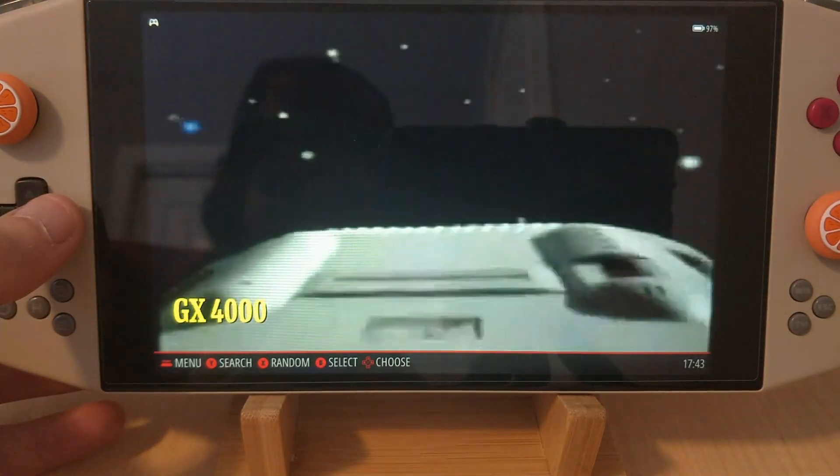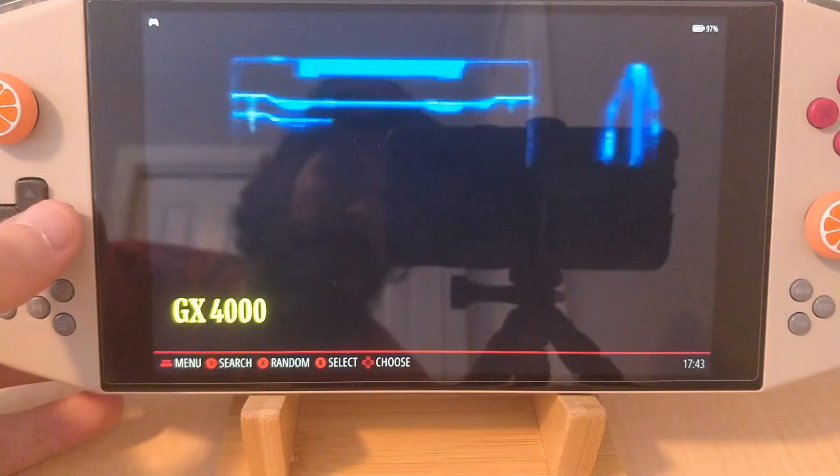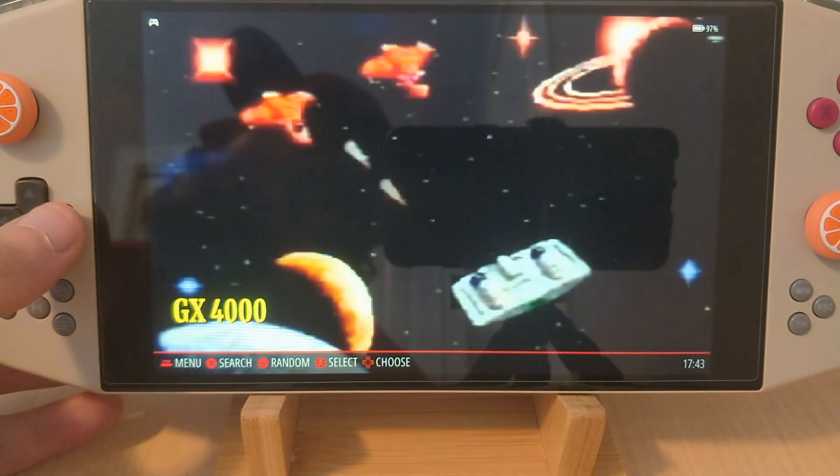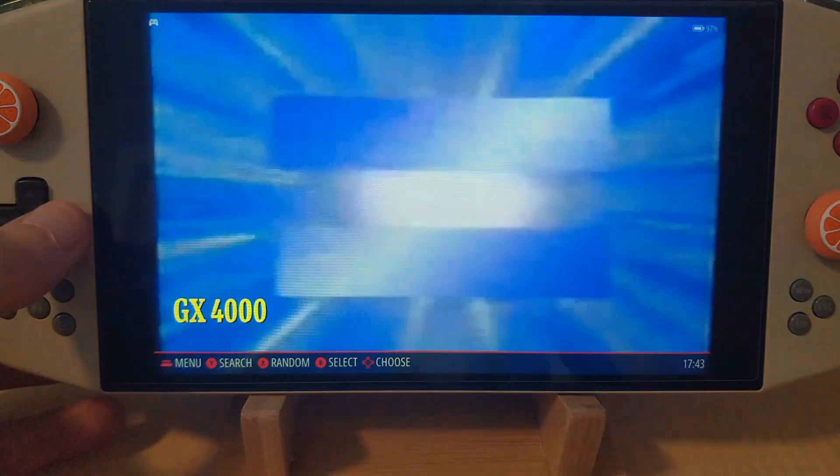Because it comes complete with built-in disk drive. On main viewer now, Captain, it appears to have dual control battles. Plus it's powered by ROM cartridge. Scan reveals light-like feature, plus stereo sound. Captain, where did that thing come from?